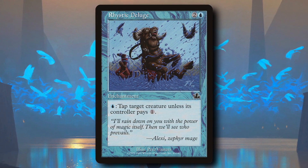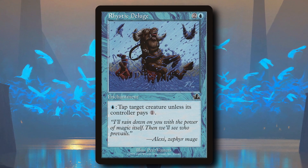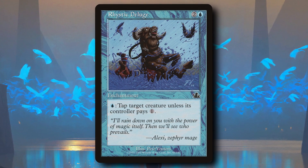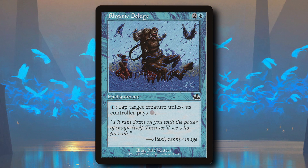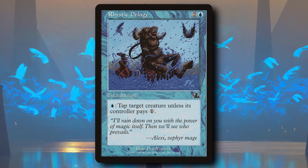Just tap down that big creature before they swing. They pay one. Do it again — they pay one. Do it again — they pay one. How much mana do you have open? Oh, you have two blue? Do it again. You got to think — huh, that's weird, my opponent's thinking about paying the one when they have two blue open. It's almost like they have a counterspell. You can also dig for information with this thing.